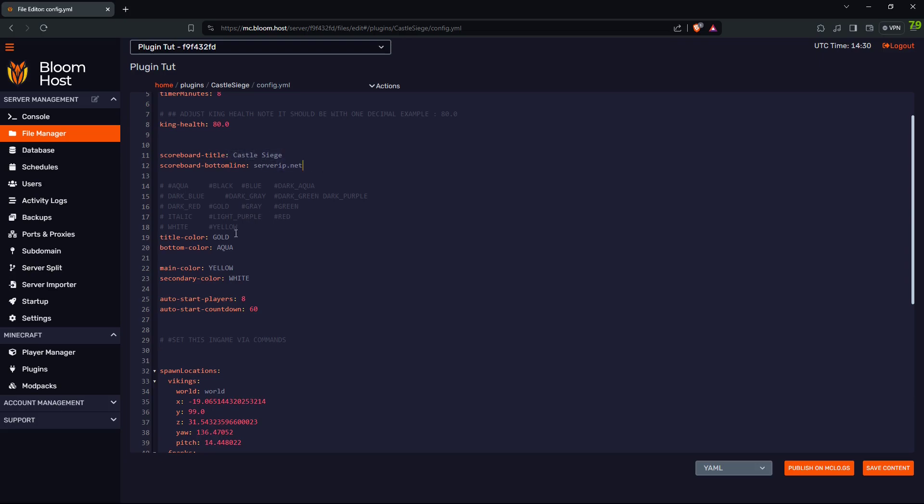This is the top of the scoreboard and this is the bottom. You can set the colors here — the top, the bottom, and the main color.